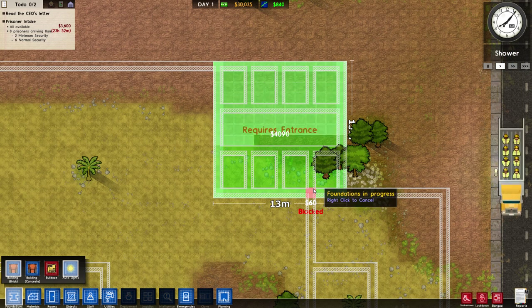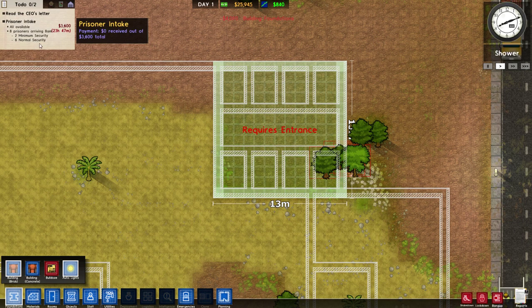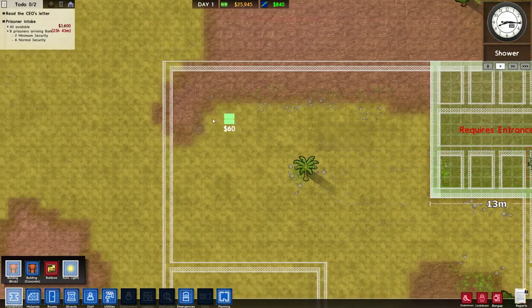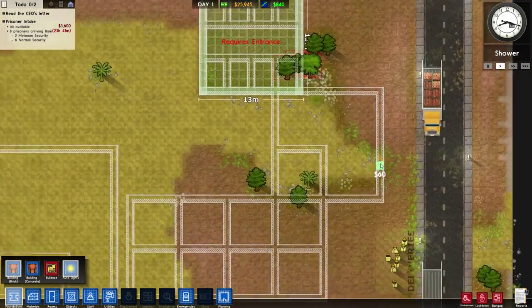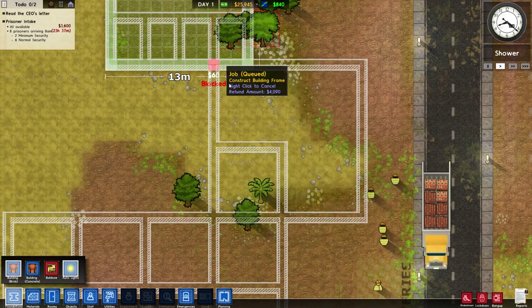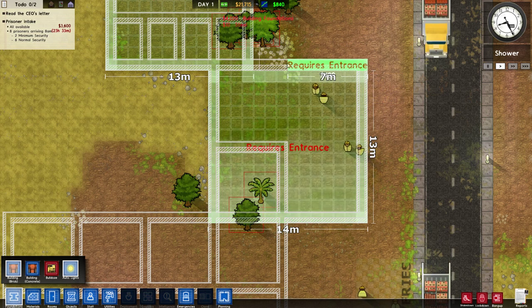Let's start the time so our workers can start working. This is going to be our cells for now — I'm keeping it down to eight because that's the number of prisoners we're getting in, but it's going to expand out this way in the future so we'll have a ton of room to expand. This is going to be the little reception area with a holding cell.